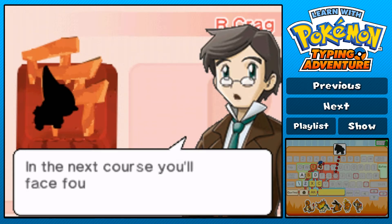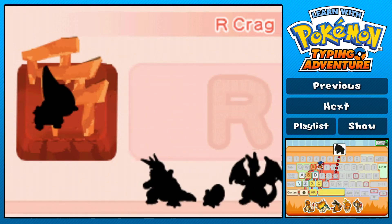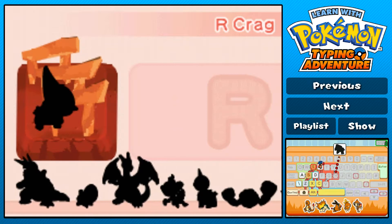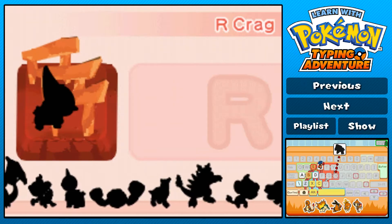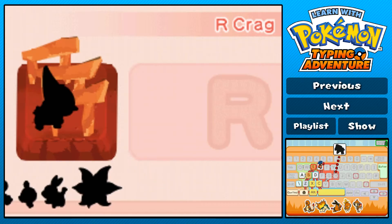You've really improved. In the next course you'll face four letters, so good. We've got an Aggron, Arun, Charizard, Chimchar, Dino - there's loads of new Pokemon in here. There's a Roggenrola, even a Volcarona there.